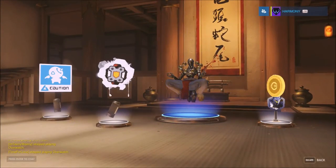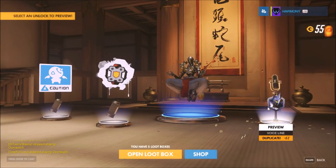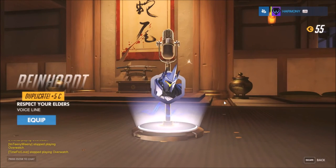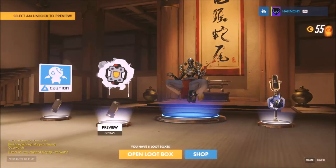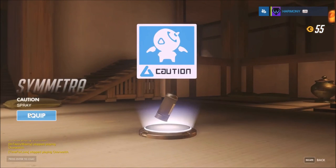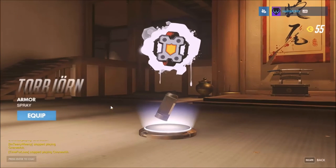Now we're back to the standard routine here and we just got a duplicate line, which gives us five of those little coin thingies. We got an Air Zenyatta skin, which I'm going to equip. That looks really cool. It's a caution spray for Symmetra and that's for Torbjorn.